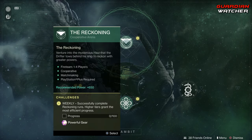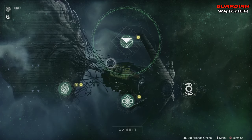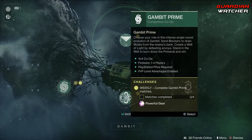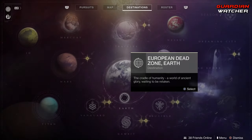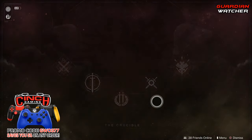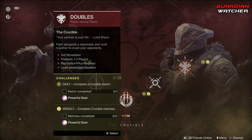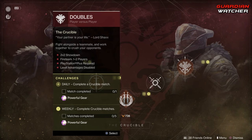Then down here for Gambit, we have the Reckoning, which you need to go ahead and get 100% for progress. Coming to Gambit, we need to go ahead and complete three Gambit matches, as well as complete four Gambit Prime matches. Crucible! The mode of the week is Doubles, and we need to go ahead and complete five Crucible matches for the entire week. Doubles is actually included in that.